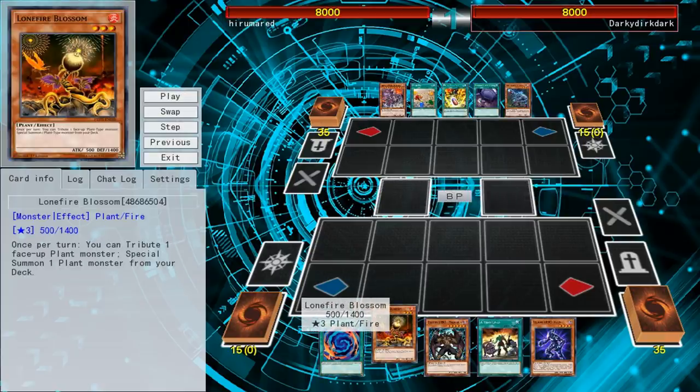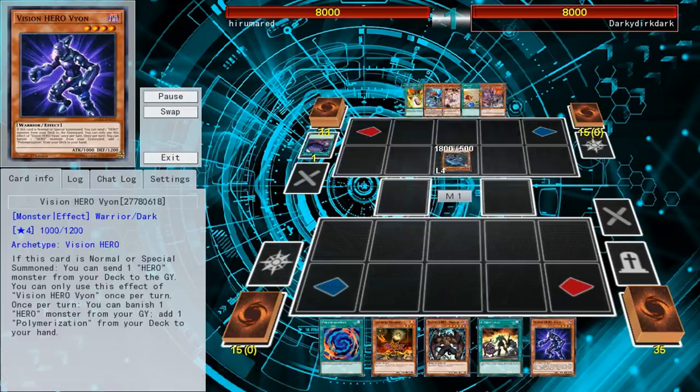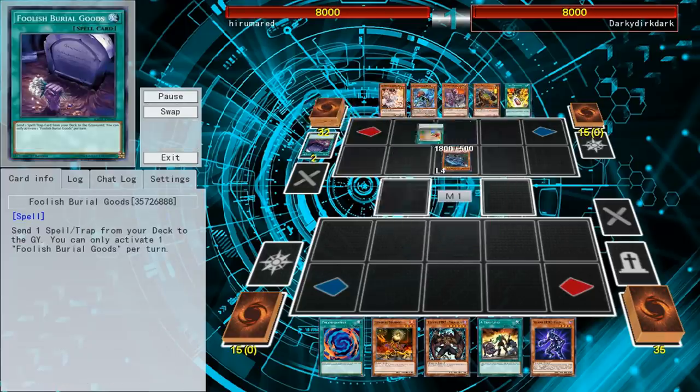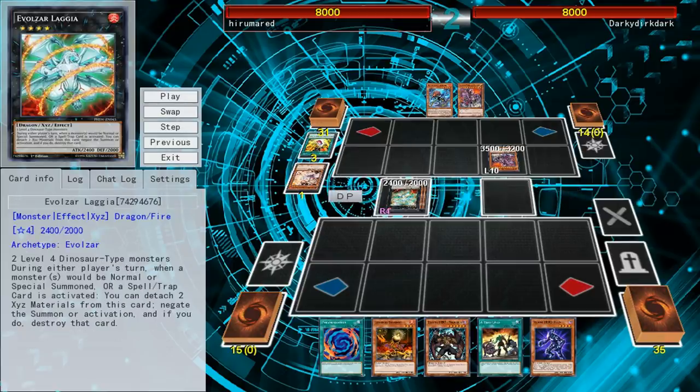This is the last one. Another Lonefire, and they don't have any Ash Blossoms — I think this is the only time I actually resolve a Lonefire, and it's against a Dinosaur player. Here's how Dinosaur decks work: they bring out Ultimate Conductor Tyranno, who has a spell-speed-two effect to basically Book of the Moon — flip all your cards face down — which is really good at stopping extra deck plays. He can also attack all your monsters once each, or send them to the graveyard if they're in defense position without destroying them, which screws over a lot of floating effects including Kluger. They also bring out Dolka and Laggia, who negate stuff. Laggia is basically a Solemn Judgment in Xyz form — detach two materials to stop anything.